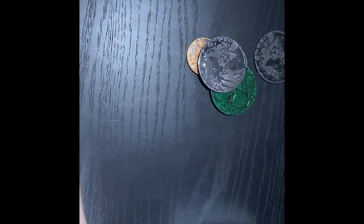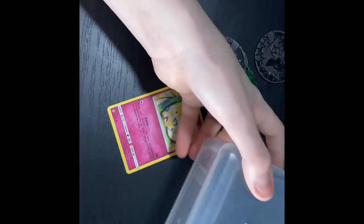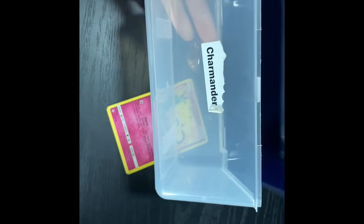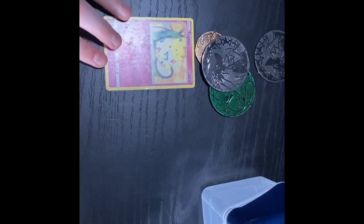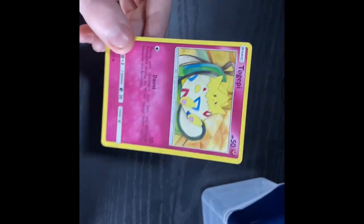We are going to start off with the only fairy type I have in this current little box. This box here, this little Charmander thing, you could get at like Dollar General, Walmart, Target. And it held that giant stack of cards right here. This is like my first ever set, probably. Actually, no, I have a lot of old binders that I'm going to be getting out of my storage. We are going to get started with the first Pokemon being Tepig — however y'all say this, this is actually a debatable name, in my opinion.